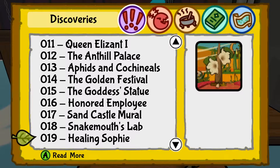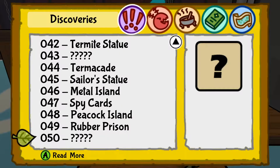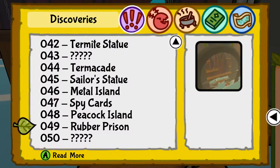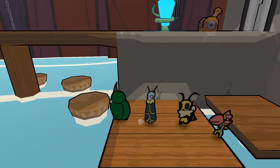I forgot where the story was going. So Rubber Prison — presumably that's what this is going to be called. 'A recent establishment built by Elizant II. During the shaky period of her transition to power, it has mostly fallen into disuse given the stability of the kingdom. It was actually a fairly simple construction as the ancient round structure provided most of the framework. Ferrying workers in and out, however, proved to be the real cost.' So is this another discarded rubber ball, like what the termite kingdom was built on?